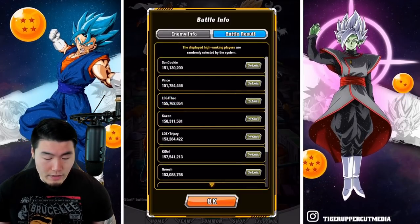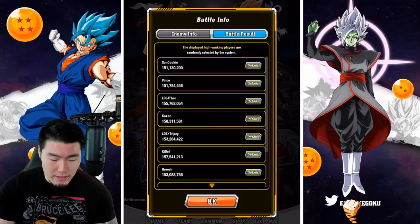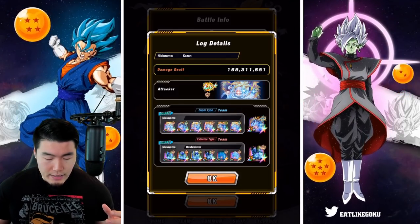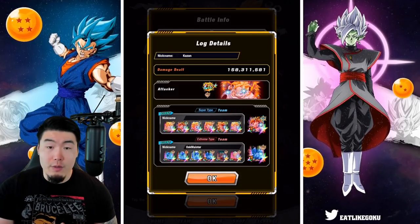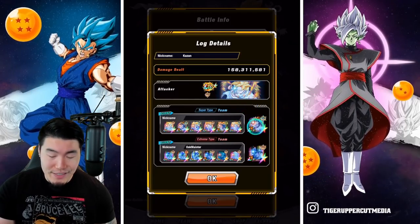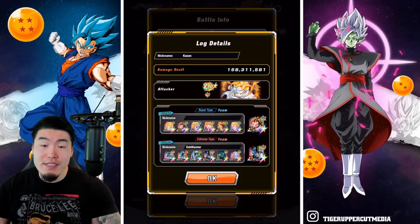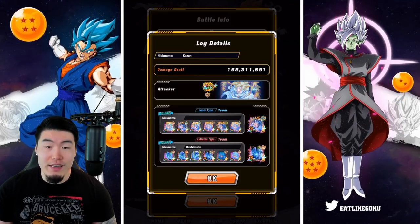And then for the Extreme Saiyan, we have mostly Perfect Cells, plus the two forms of Garlic Jr., and then the connector is the Int LR Cell. Going to some of the other high scores, Kazen with 158 million — exactly the same setup. Int Gohan as the attacker, for the Super Saiyan we have all Gohans plus the AGL Gohan, and then Extreme Saiyan we have Cells, plus Garlic Jr., plus the connector Cell.